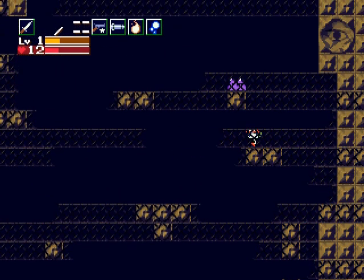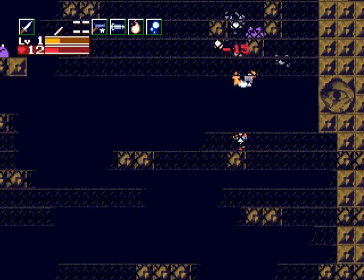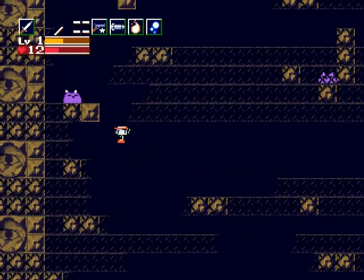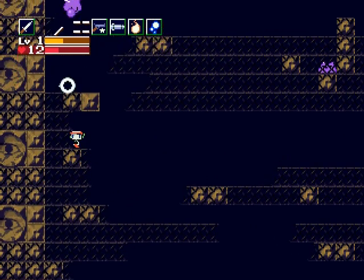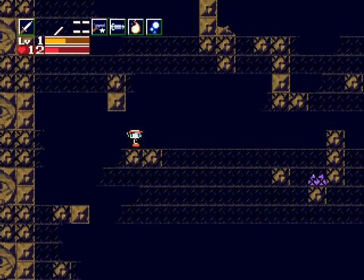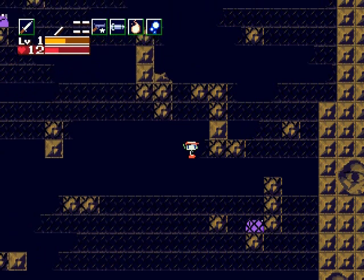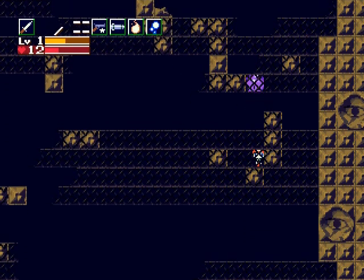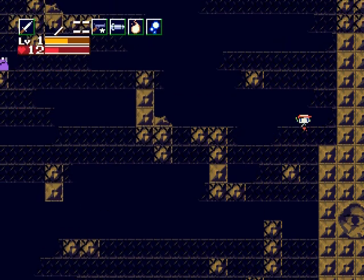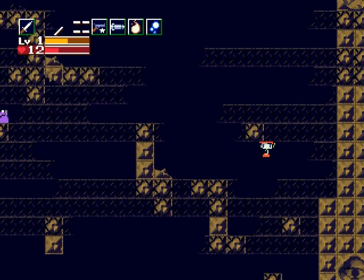The purple critters have a lot of different varied attacks. You notice there are a lot of one-block jumps up here — this is pretty tricky to do if you're using just a keyboard. So this is one of those places I definitely recommend you have a controller for. That was tricky — it almost got me with its bullets, but I made it.